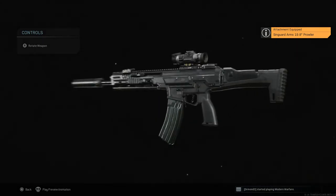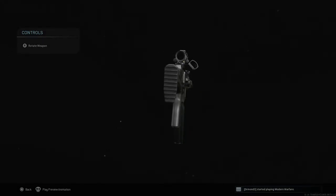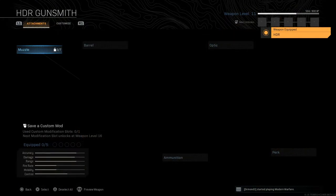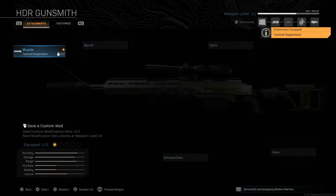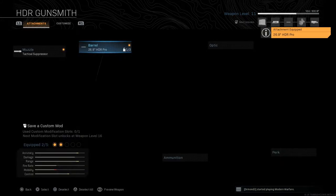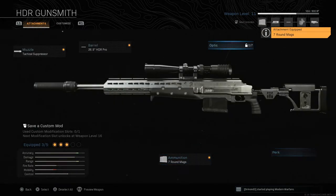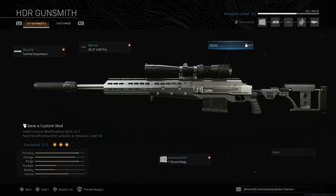Moving on to my secondary — which I can now run as a primary thanks to the Overkill perk — I tend to run a sniper rifle, either the AX-50 or the HDR. These two are the best sniper rifles in the game. Don't even look at the Dragunov — I've gotten hit markers several times in a row with that thing. I just stay clear of it entirely.